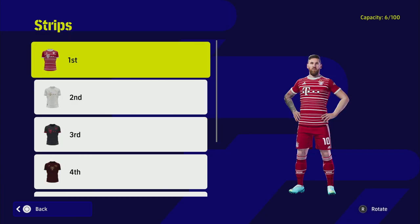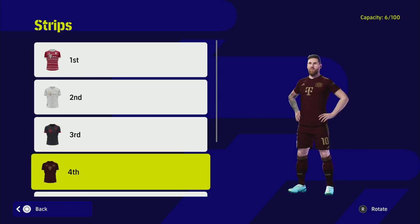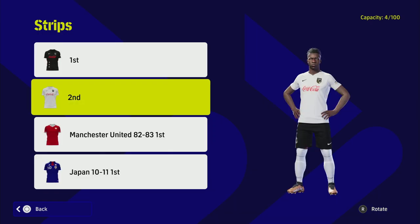Similarly, a special mention goes to Bayern Munich — absolutely insane kits as well. They also have home, away, third, and fourth options. I love the gold print on theirs as well, so that's definitely worth a quick mention.